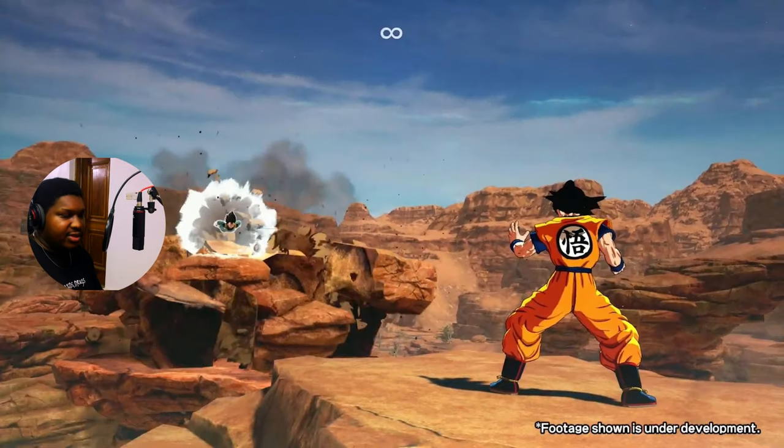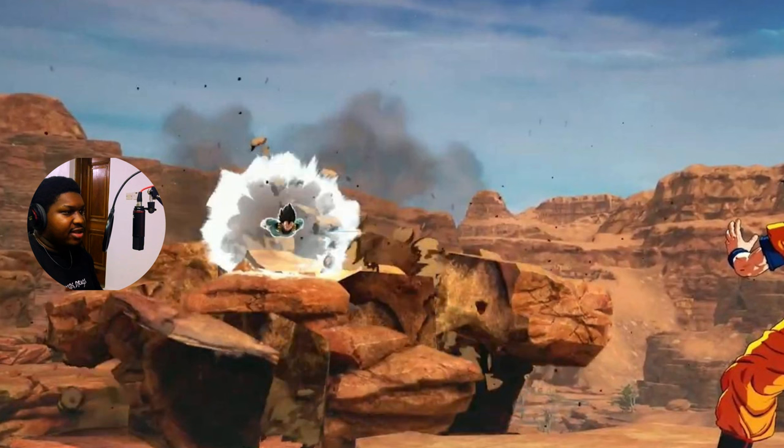The first thing I notice straight away — look at Vegeta right now. The moment this guy moves with the ki armor around him, the whole ground breaks. That is beautiful. These are the things we want to see. It's 2024, we need to see graphics that match 2024, and these guys are not disappointing.